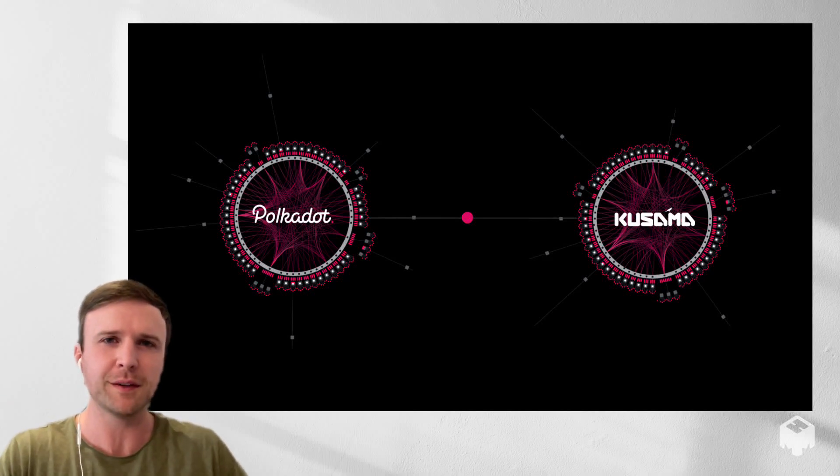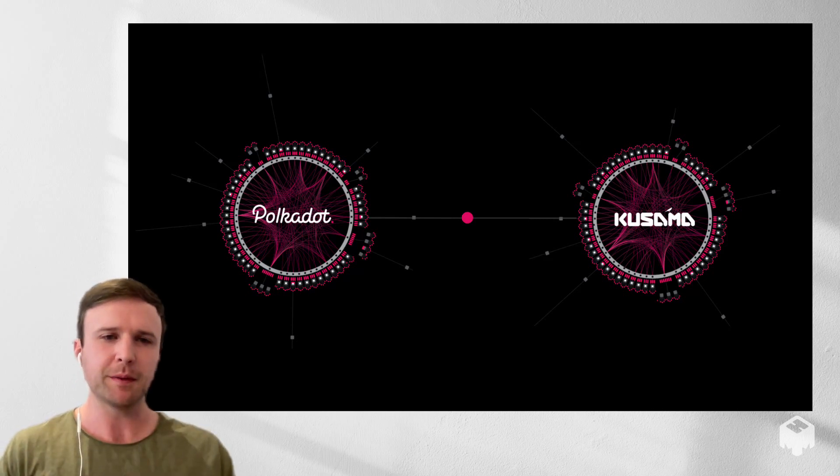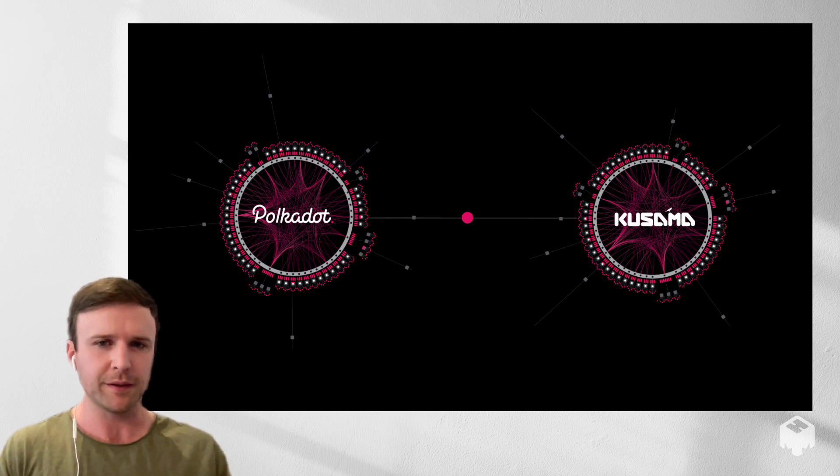Hey everybody, this is Dan Reeser from Acala, currently VP of Growth here. I've been on the Acala team for a couple months and previously spent my time at Web3 Foundation where I helped launch Polkadot and Kusama. Today I'm going to talk about Polkadot and Kusama parachain auctions and crowd loans, which are the process for how to launch a blockchain on one of these networks.